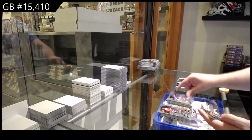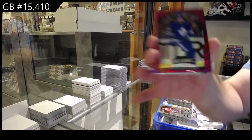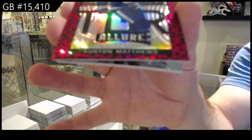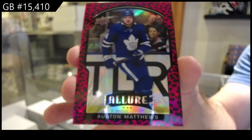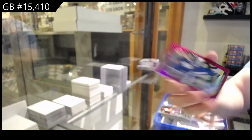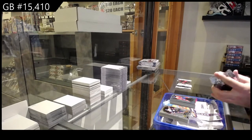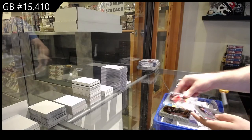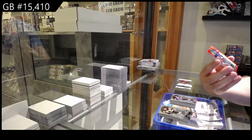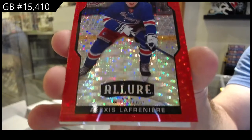We've got a Rookie of Kravtsov for the Rangers. Black Rainbow of Sagan for the Dallas Stars. We've got a Pink Leopard of Matthews for the Leafs — not easy to find these ones, Pink Leopard Matthews. Blue Rainbow of Evans for the Habs and base. Those Pink Leopards are not easy to get. Rookie of Bowen Byram for the Avalanche. We've got a Red Rainbow Rookie — Lafreniere for the Rangers. Damn.